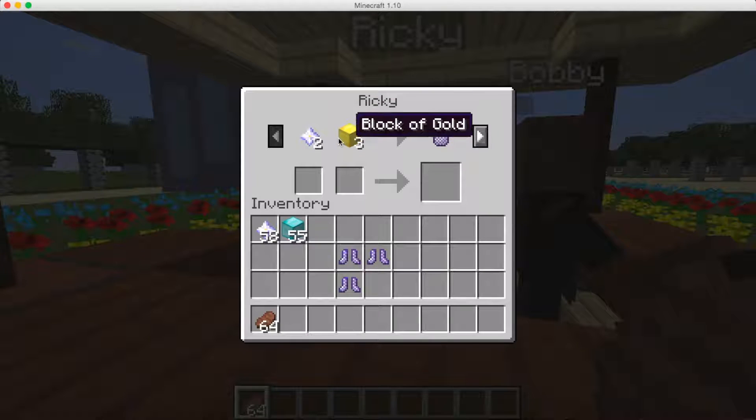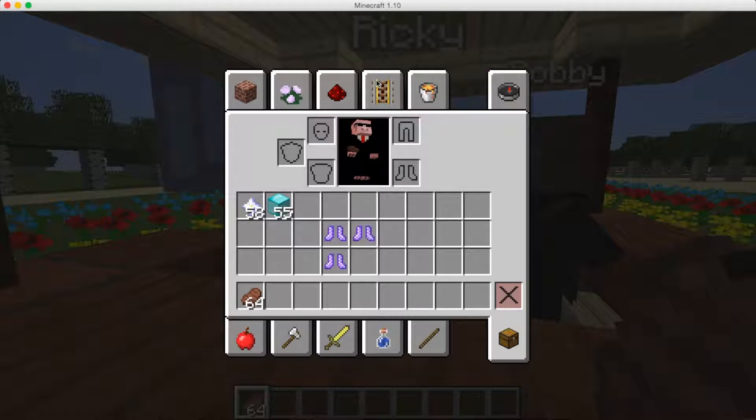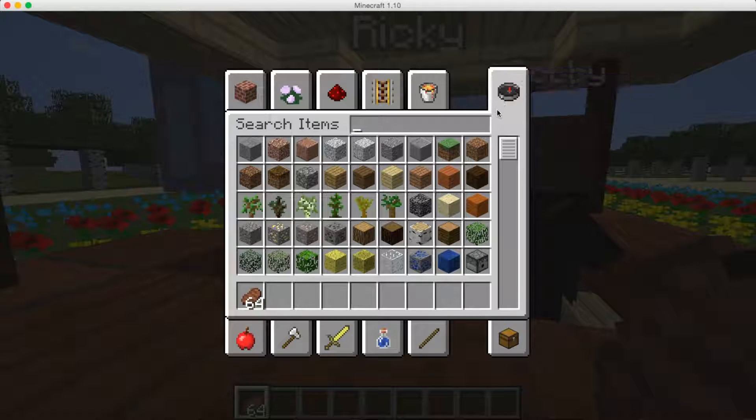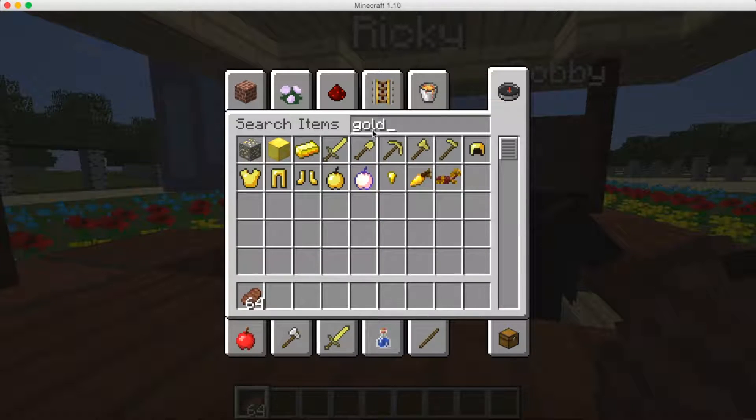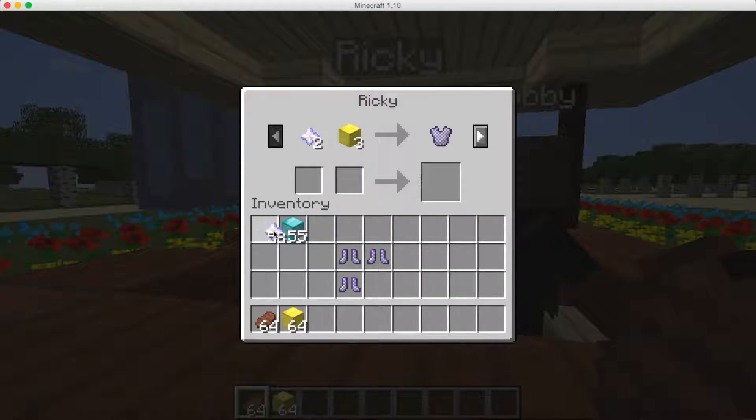These chest plates are going to need gold blocks and nether stars. It's actually a bit cheaper — depends on what you have in your survival game. We're going to need some gold blocks, and then we can get the Wither Chest Plate, the Light Power Chest Plate, and the Heavenly Chest Plate. All three are really awesome, so you definitely want them.